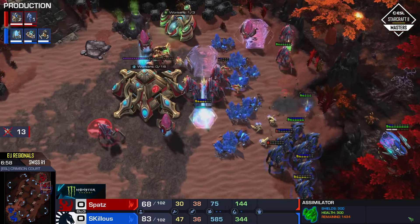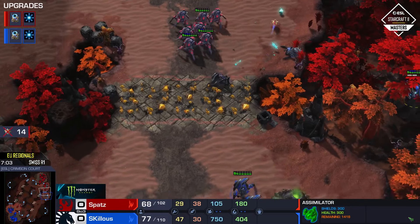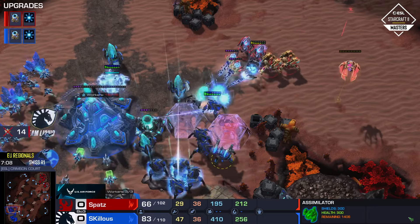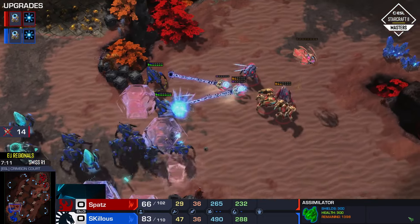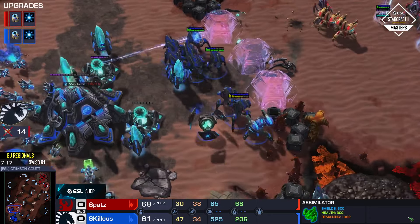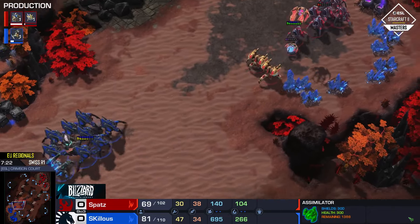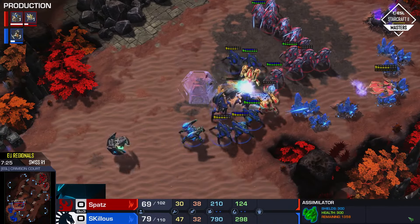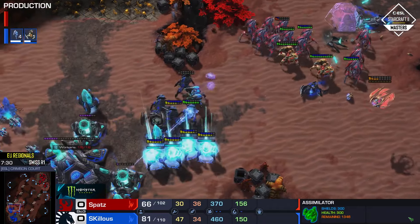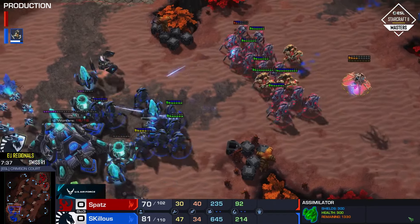Skillis might get a little bit trapped but can technically still blink out. Spatz goes for the chase — 29 workers at this point, nothing to write home about. This basically turns into an all-in and Spatz pretty much has to win with this particular army. But I don't think he's got the numbers — warp in two, three additional units. Suddenly those reinforcing Stalkers show up. He's got a scary army, this is basically an all-in.